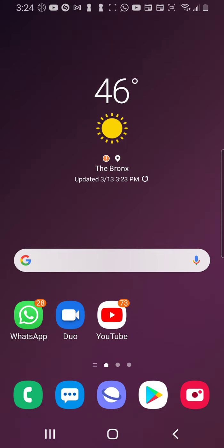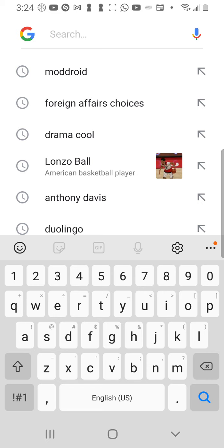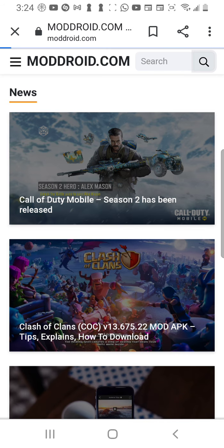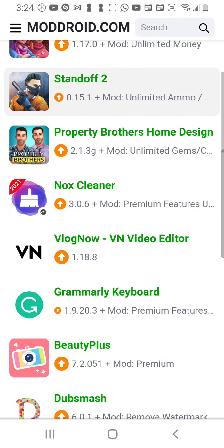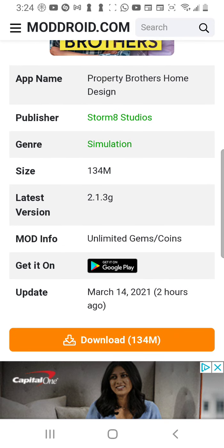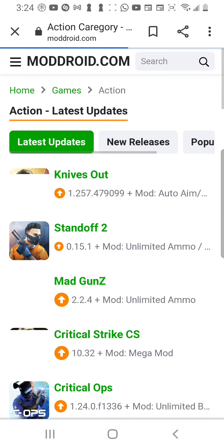Today I'm gonna be showing you how to find mods. Come right here and type 'moddroid' — moddroid.com, that's M-O-D-D-R-O-I-D dot com. Click on this. There's a lot of dope things you can find here for a lot of games. The mods are right there — it says 'Property Brothers' designed for modding with unlimited gems and cash.